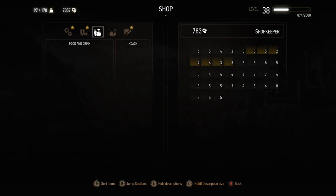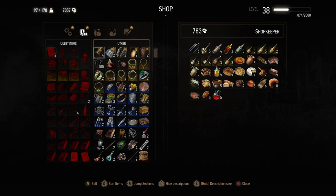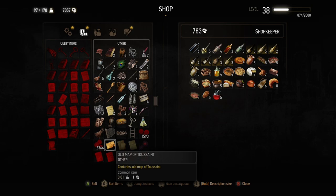For selling items, certain people give better prices — and a lot of the best prices come in Toussaint. You pick up a lot of wine in Toussaint, and whilst you could use it to heal, I prefer to use potions and just sell the wine. I use one item as a price reference: for me it's a pig hide — I know what everybody buys them for. If a pig hide sells for eight or nine crowns, that's someone who gives a decent price.